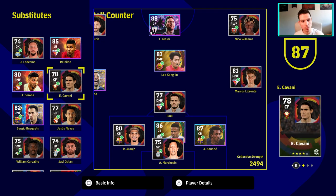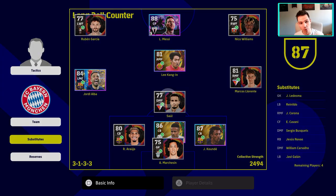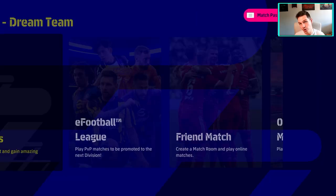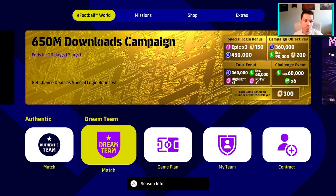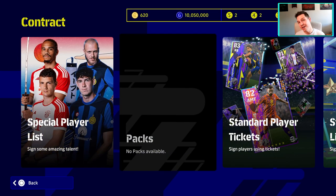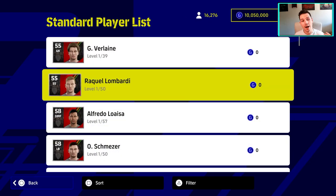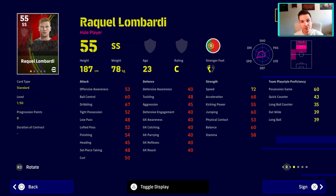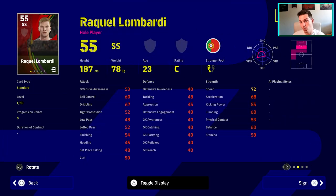For this video, all we're going to do is go into the event and play with players that have the squad bonus — you can see it there in your game plan. If you don't have one of those squad bonus players, you can simply go back out and go into contract. You don't really need the squad bonus for this method, but I will show you an even better method that takes into consideration some other stuff.